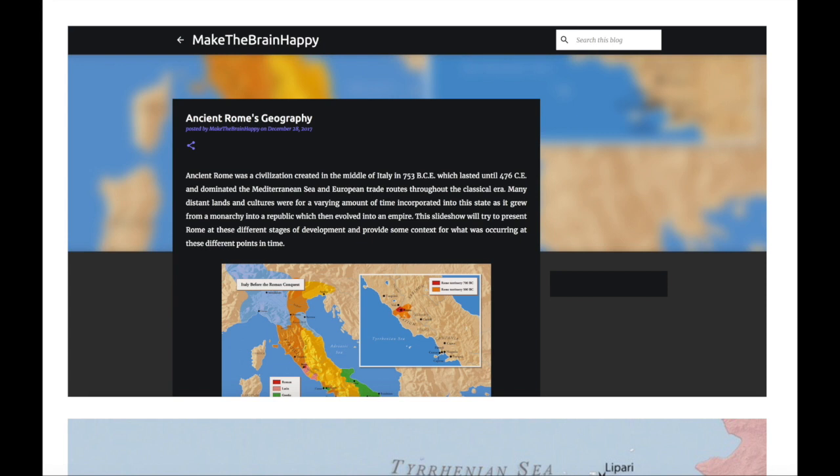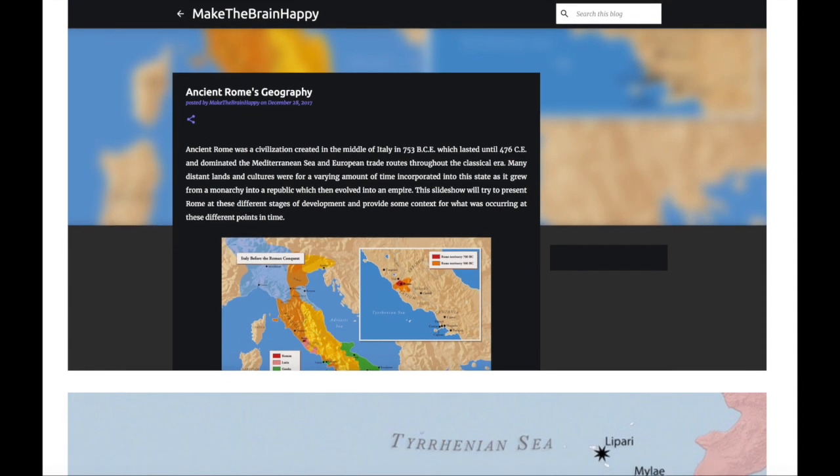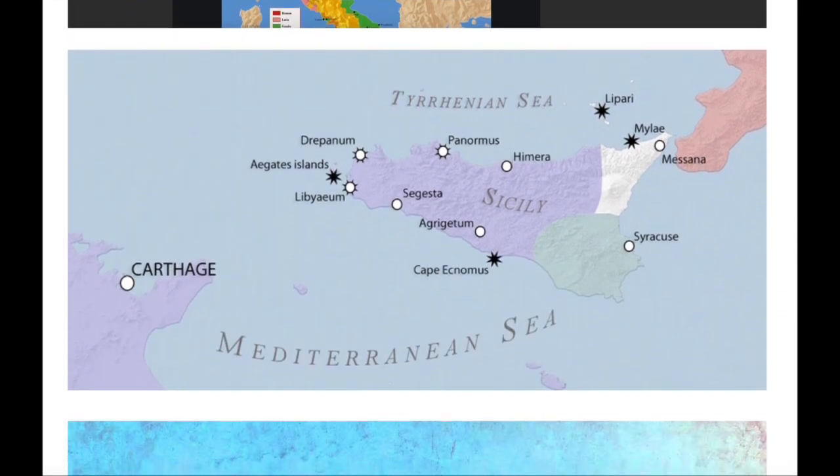As Rome expanded across the Mediterranean, it came into contact with larger powers, and the most preeminent among those civilizations was, by no doubt, Carthage. It was essentially a two-man race for who was going to control the Mediterranean. As you can see on the map, a lot of the battles were located around Sicily. The Romans did not want Carthage to encroach upon Sicily because they felt that was an aggressive stance and a threat to their own national security.